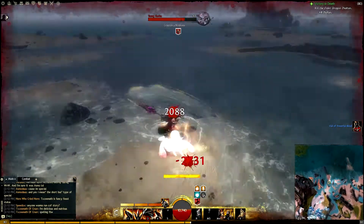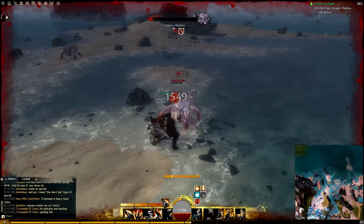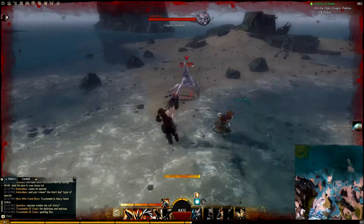So I found this place in Frostgorge Sound. There are these Minotaurs that drop tons of Potent Blood — like tons. You can get like 50 every 30 minutes or something ridiculous like that; they just drop it constantly.